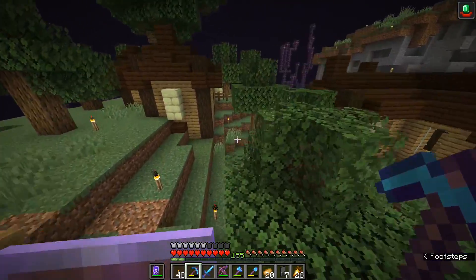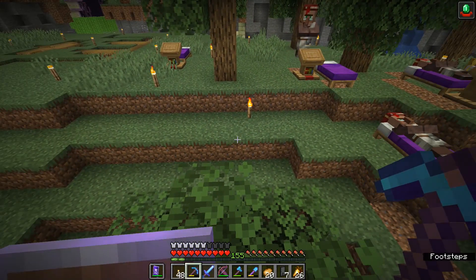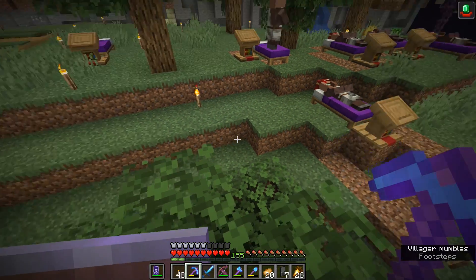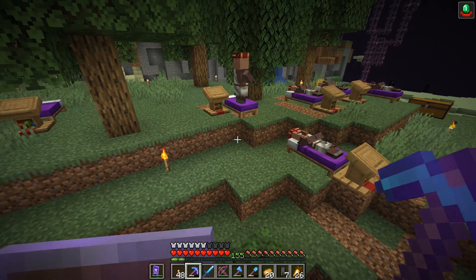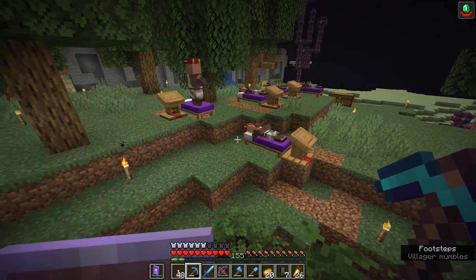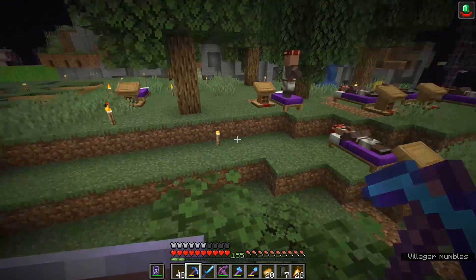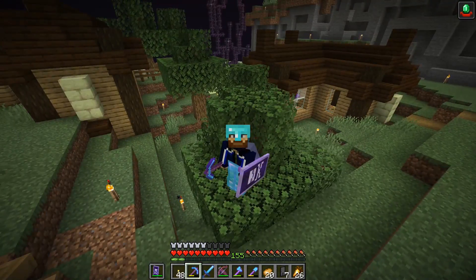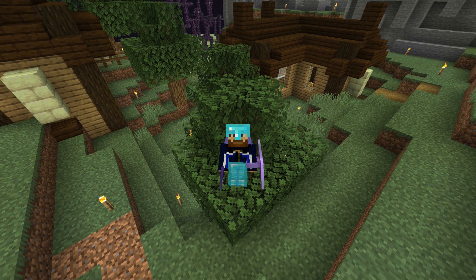Having hero of the village now means we would end up getting a few supplies thrown at us by some of these happy villagers who are excited that we cleared out the raid. We have hero of the village 3 right now, which means they are super happy with us. If you had a decent population of villagers, you could potentially gather a bunch of resources for free just by standing around with the hero of the village effect. I would really like to mess with that a little bit later this week. That is going to be it for this episode — I'll see you guys soon, take care!